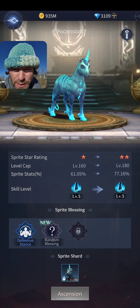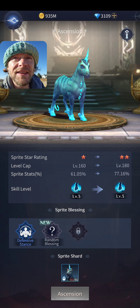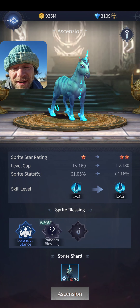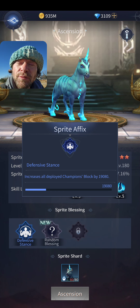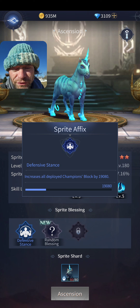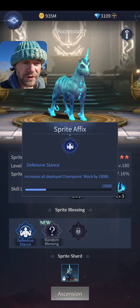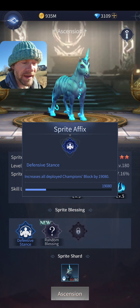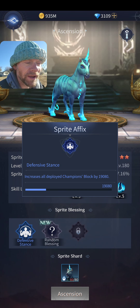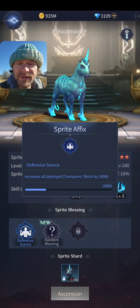This is a big deal with sprite blessings: you cannot stack the same ones. For example, Defensive Stance increases all deployed champions' Block by 19,000. If another active sprite also has Defensive Stance, they will not stack — the highest value will be taken. I haven't experimented enough to confirm whether it's the highest or lowest, so keep that in mind.